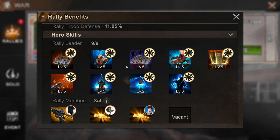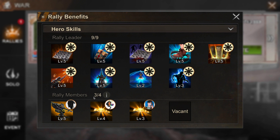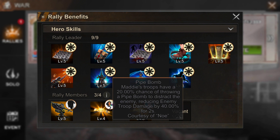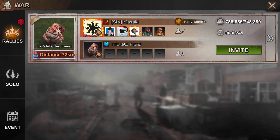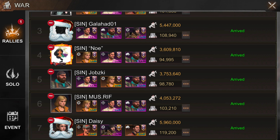As the rally leader, all nine skills — three per hero — are active. You can also see the rally member section, which is what we mean when we say 'send the right troops.' For example, Galahad sent Sarge as his leader, which adds 25 troop damage to the rally. Noe sent Maddie as leader, and Maddie's first skill is Pipe Bomb — which is pretty dismissible and not very useful.